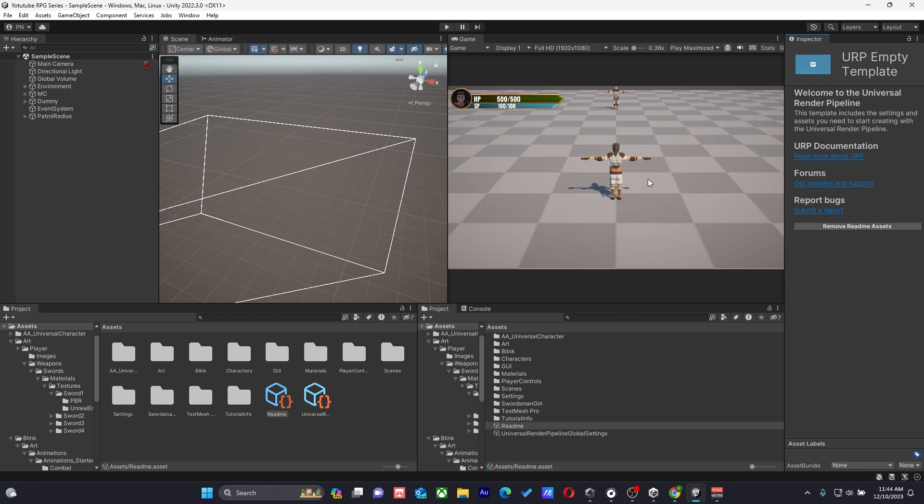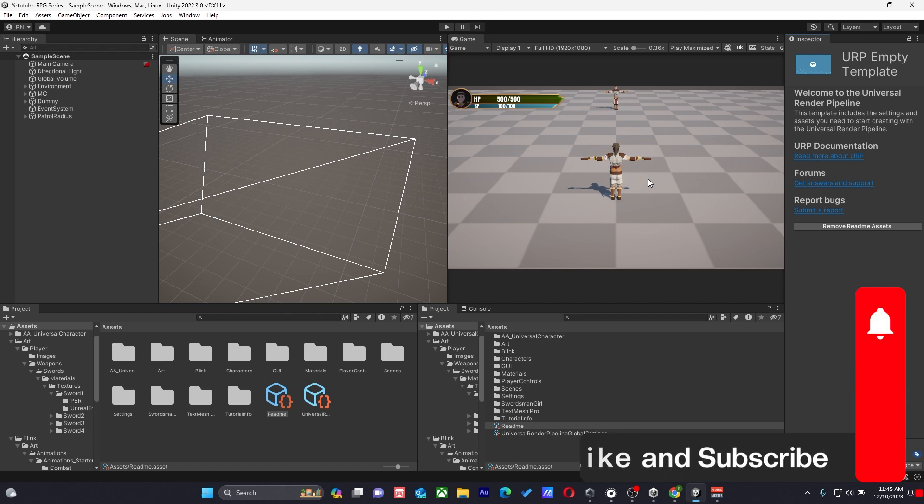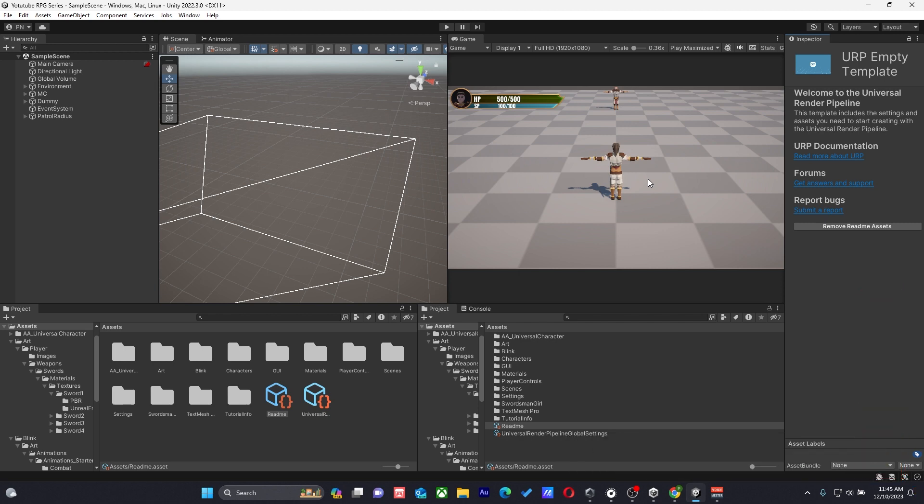Two months ago we were at zero, so the growth has been great and I really appreciate everything you guys have done. The trajectory of our project: we're going to do the player death, then move away from combat to do other mechanics — an inventory system — before coming back to the combat for our archer combat. If you want to go the other route and do archer combat first, let me know in the comments and we'll go with whatever you guys decide.